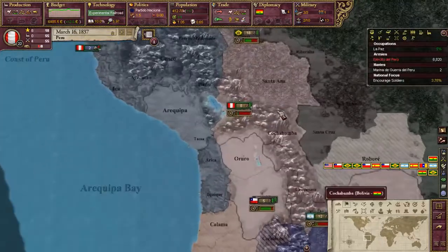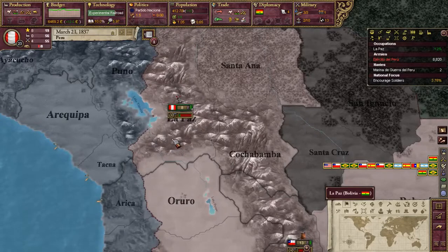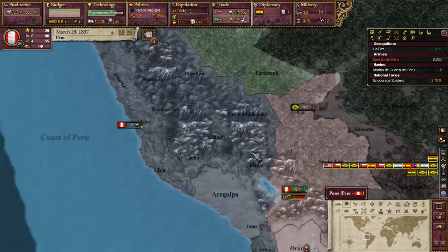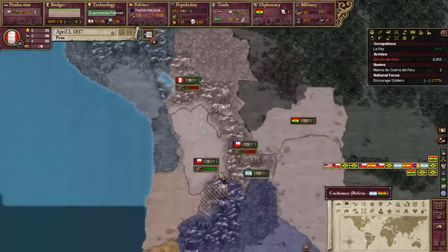War is not going well enough to add a war goal. So we'll take La Paz and that should give us enough to add a war goal — I hope. It should.